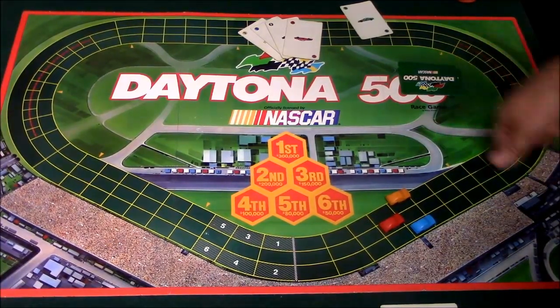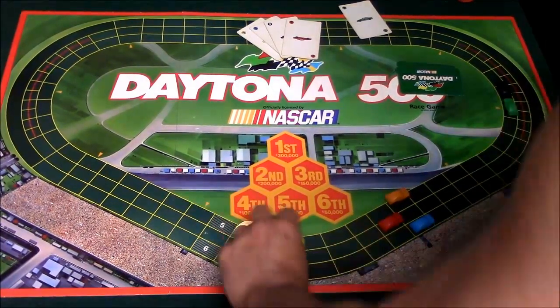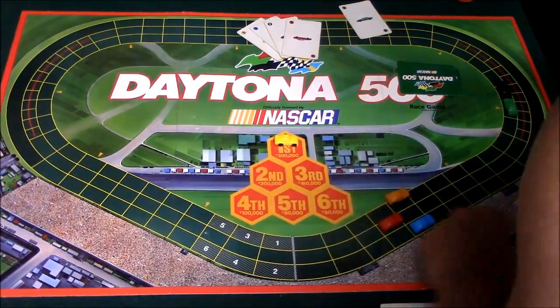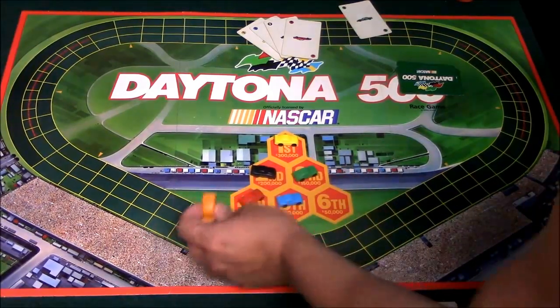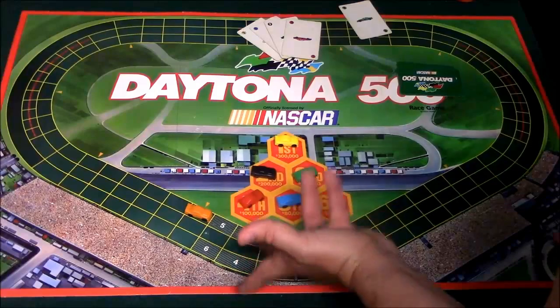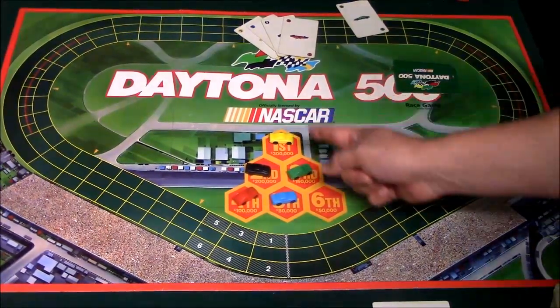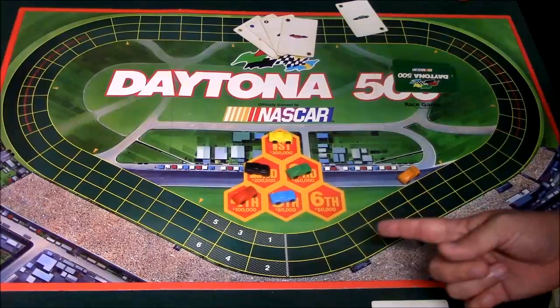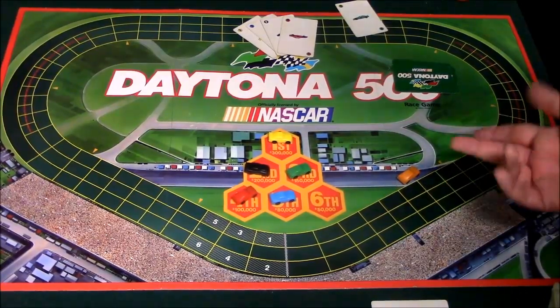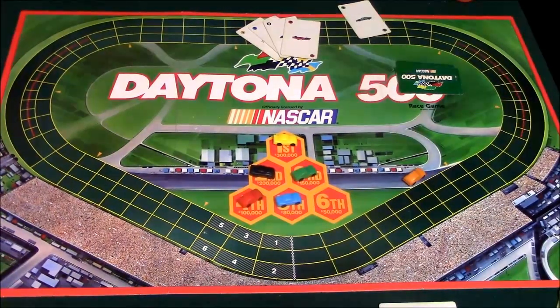You keep playing cards and eventually cars will cross the finish line. Say yellow crosses first — he gets first place and $300,000. Whoever owns that car collects the prize money. There may be a chance a car won't make it across the finish line, in which case it's considered to have wrecked out of the race. Prize payouts are: first place $300,000, second $200,000, third $150,000, fourth $100,000, fifth $80,000. You can choose to do more laps or just one lap per race, and whoever ends up with the most money at the end wins the game. That's generally how you play Daytona 500.